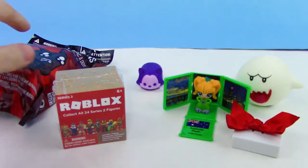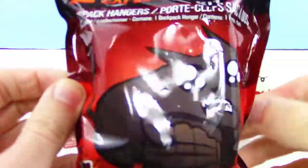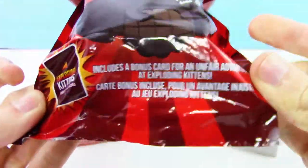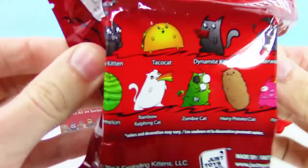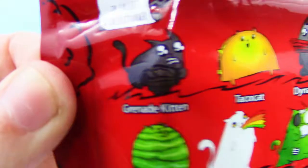Let's check out this — we got an Exploding Kittens Backpack Hanger that also includes a bonus card for an unfair advantage in the game of Exploding Kittens. On the back here, we got Grenade Kitten, Taco Cat.